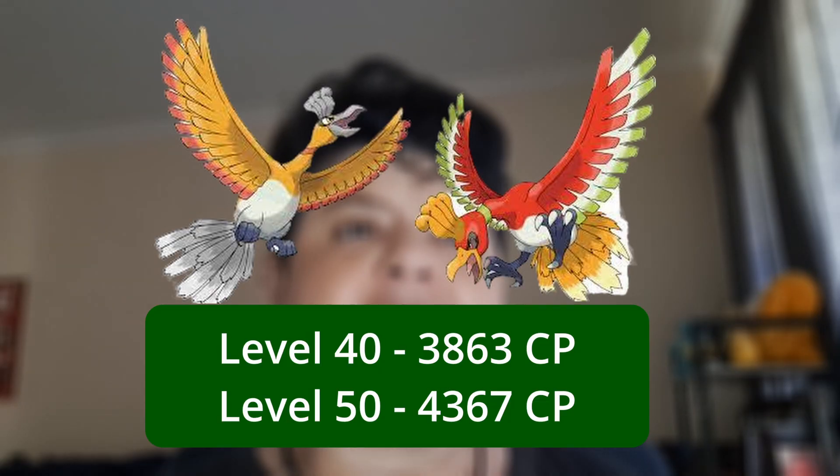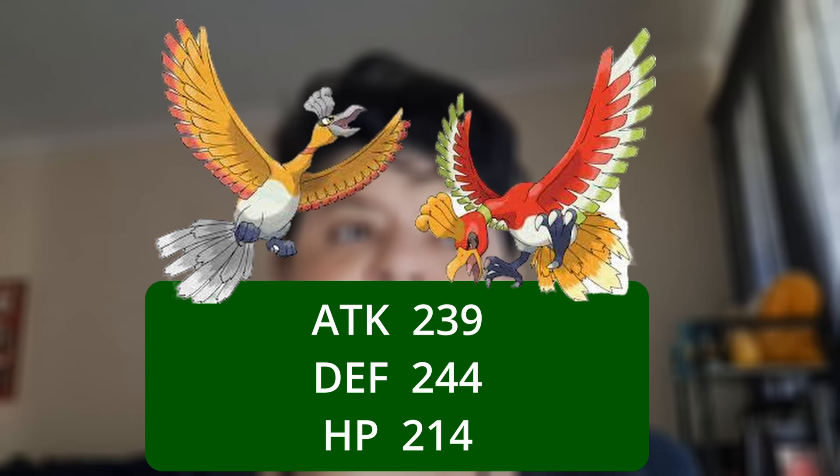Stats and max CP. Max CP at level 40 is 3,863. Max CP at level 50 is 4,367, with an attack of 239, defense of 244, and HP of 214.